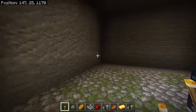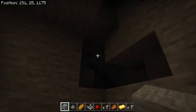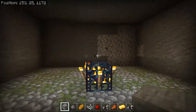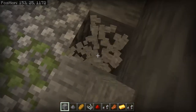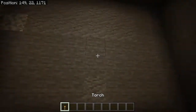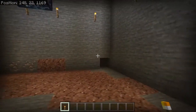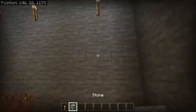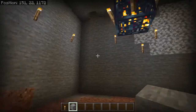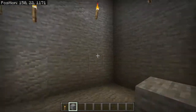Now that you have your nine by nine room, seal off all the other sides so it's contained in one area. Make the roof and go down exactly three blocks. Once your room is fully built, put some torches around. This part is somewhat specific depending on how you want your farm built. I'm going to choose one side to work from.